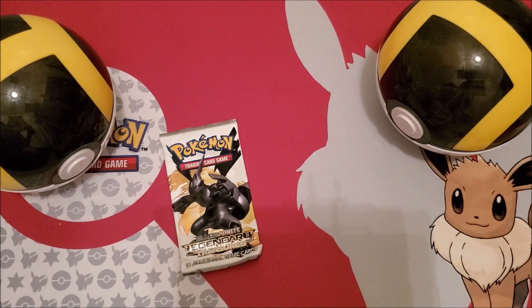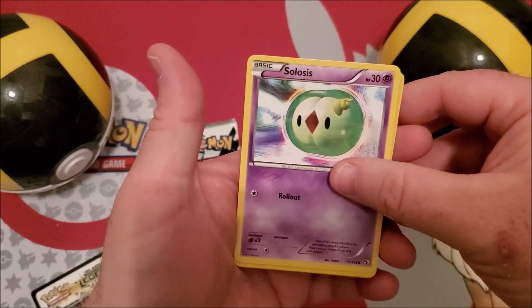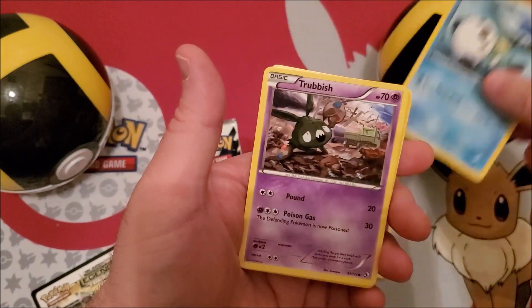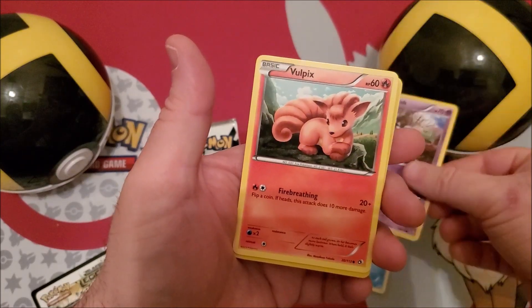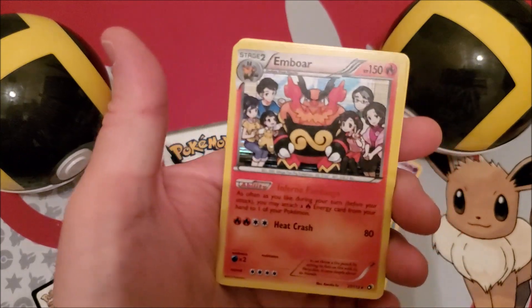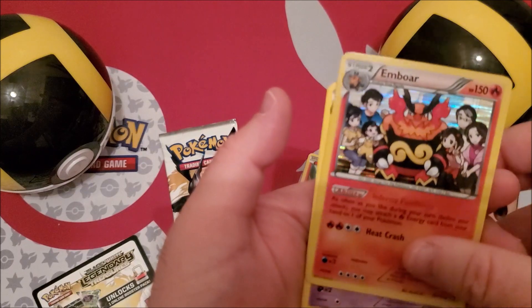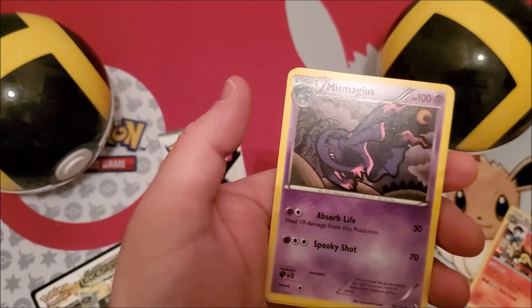I'm excited — I have never opened up Legendary Treasures before. This was before I started collecting. Here's the code card. I'm not going to do the card trick because I'm not exactly sure. We have ourselves a Solarce, an Oshawott, a Trubbish, a Vulpix — look how cute that Vulpix is, I love that Vulpix. And that is a holo rare Emboar! Look at that holo rare Emboar, wow!